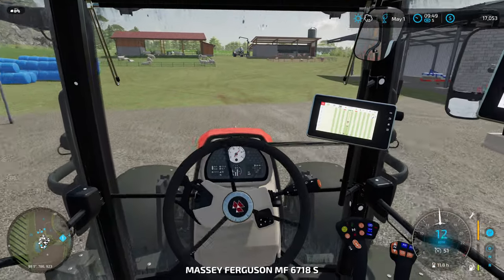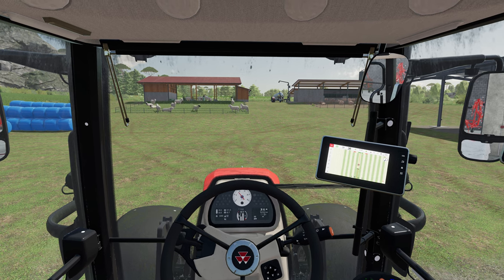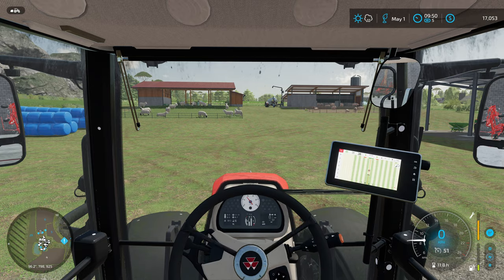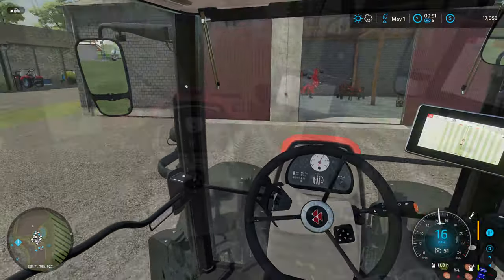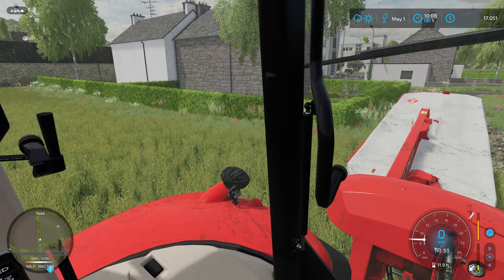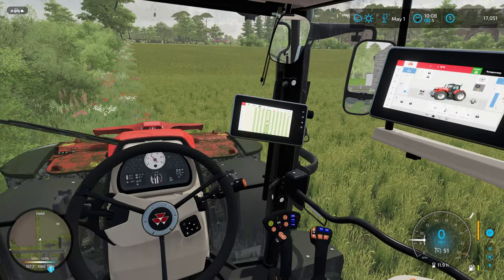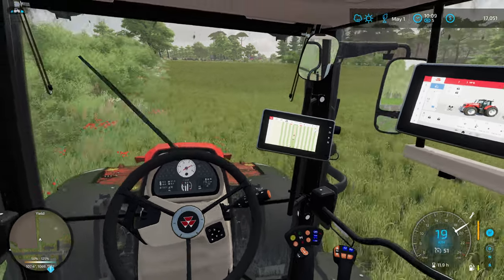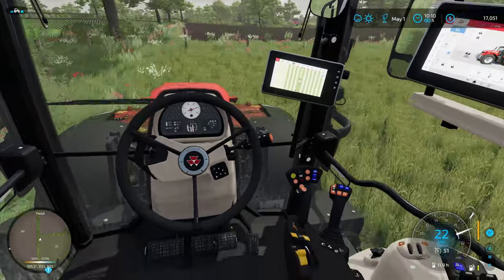First mower is attached, we'll get the second one on there. That just looks amazing — I'm going to have to make the HUD go away and get a nice screenshot of our beautiful sheep and pigs. Let's get our second mower attached and drive on over to that field and get to work. This is a nice small field so it definitely won't take long to get done.